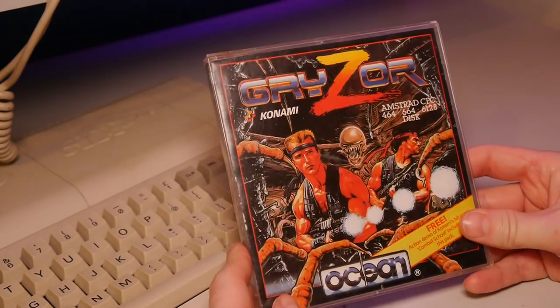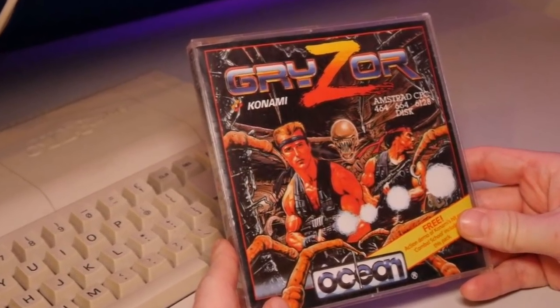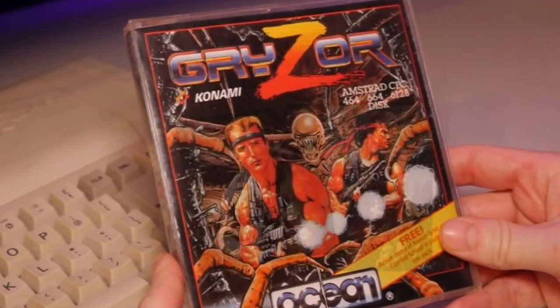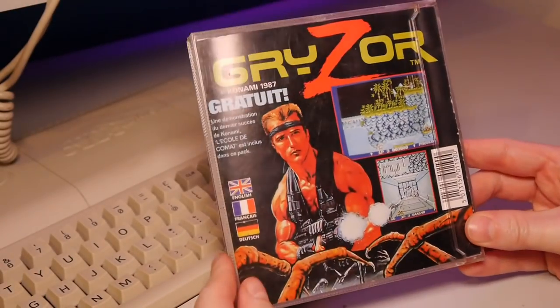Here we have the 3 inch disc variant of Gryzor, which I picked up for the modest sum of £30. On the front you get 2 redrawn images of Arnie from Predator, separated by a very Giger-like alien. It is in fact identical to the CONTRA artwork.